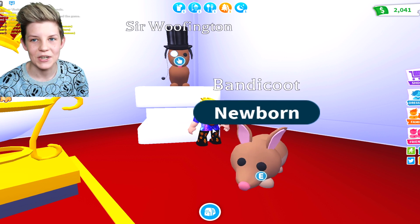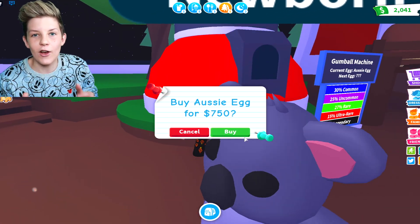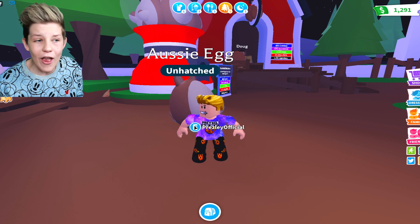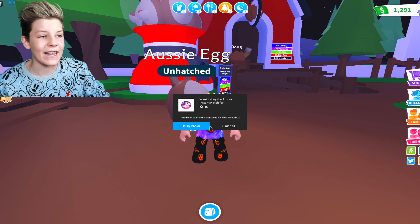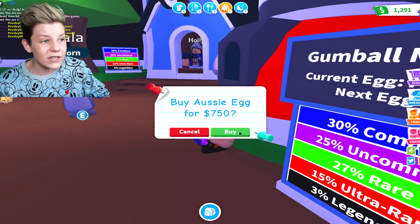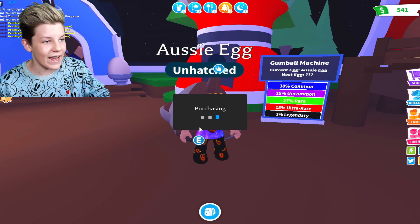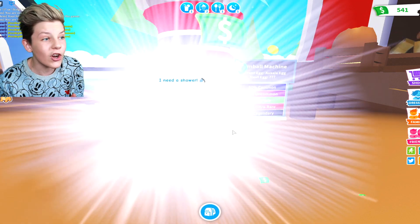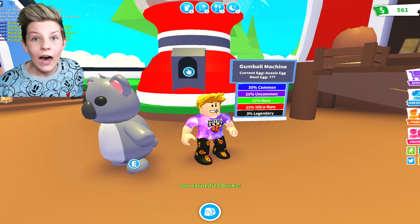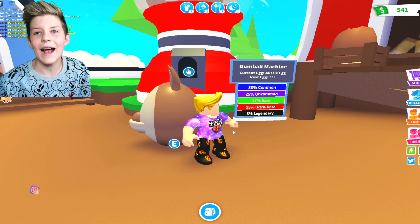We've had every single type of rarity except for legendary — common, uncommon, rare, ultra rare. Let's just out of the blue hatch it now with no hacks and see if we can get a legendary. What's it gonna be? We got another Koala! Let's buy one more — we've got two Koalas so far. And wait — another Koala! There must be some sort of glitch in this system.